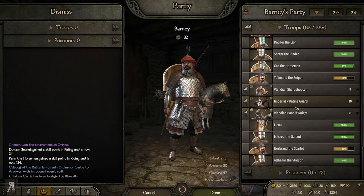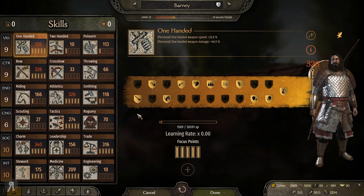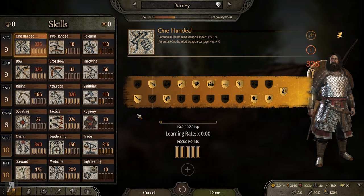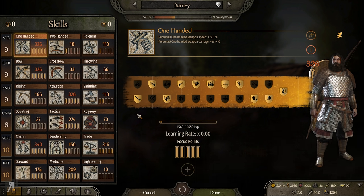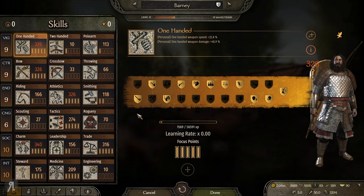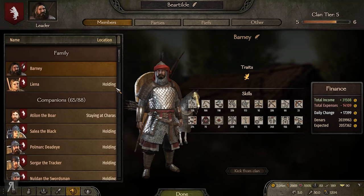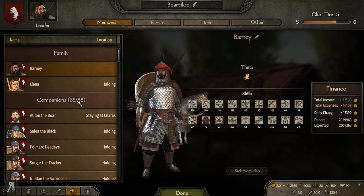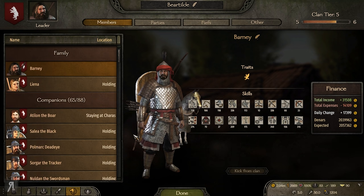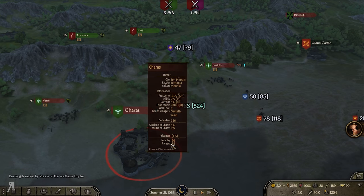Someone asked 'why 60?' — here's the thing: I didn't actually decide for there to be exactly 60 companions. I literally just had 60 as far as I'm aware. I think I've gained about four or five companions since then. It was not my intention to have only 60 — I literally just wanted to make an army with 60 companions and that's what I did.